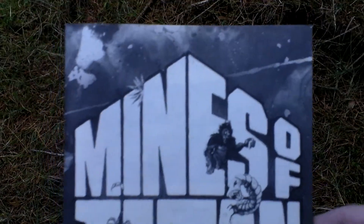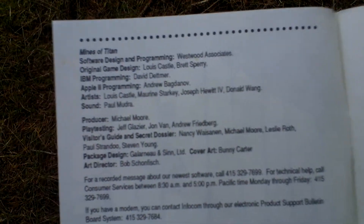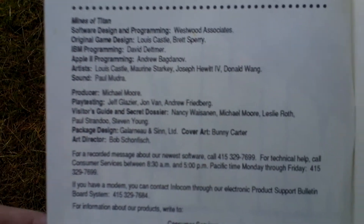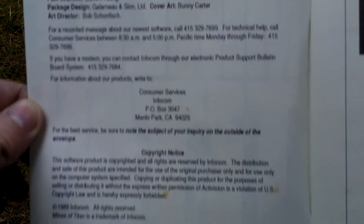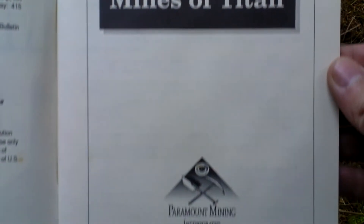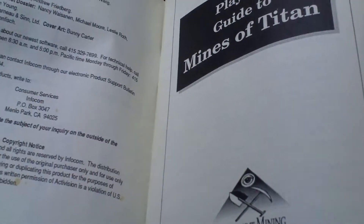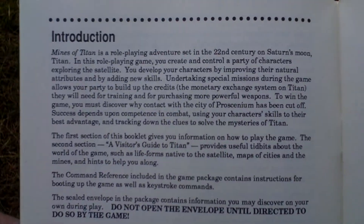The last thing in the game box is the game manual. Here are the credits on the first page, a copyright notice, and the player's guide to Mines of Titan. There is some storytelling at the start, followed by an introduction to the game.